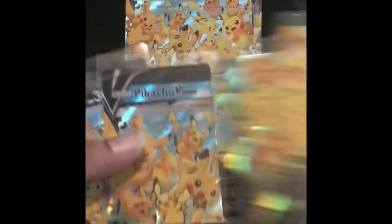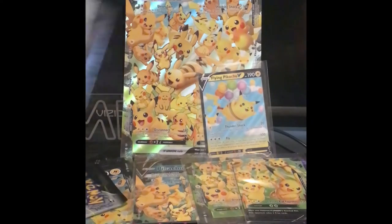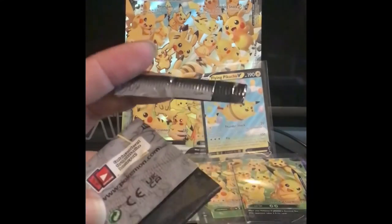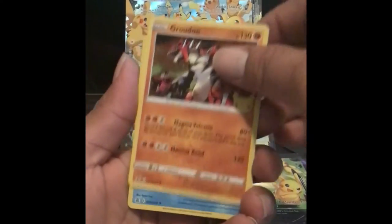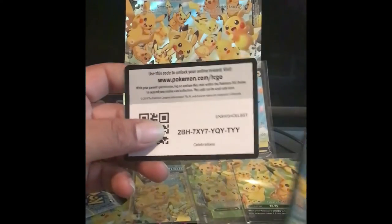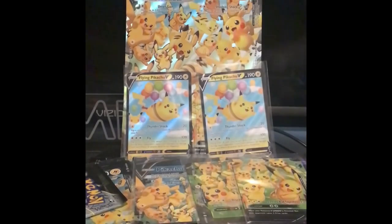Give the rest of the Pikachus — let's sit back and see. We got Cosmog, we got Brozong, and another flying Pikachu — let's go! Flying Pikachus all the way. Nice holographics with that pack, let's go!